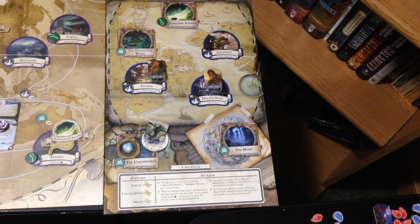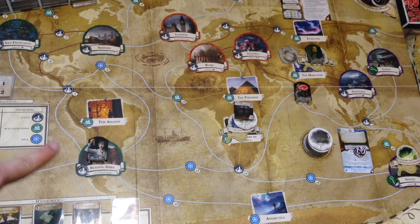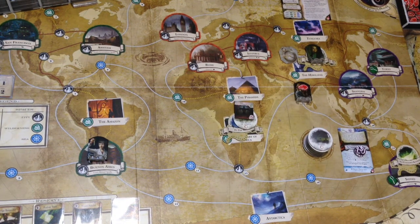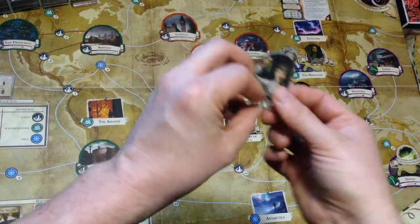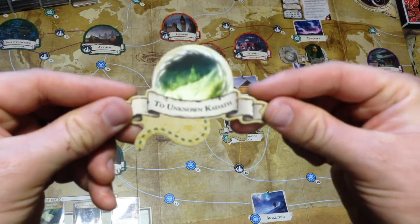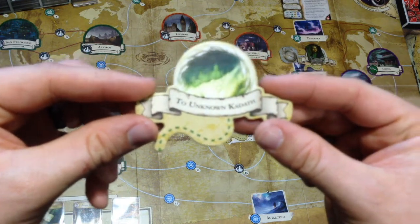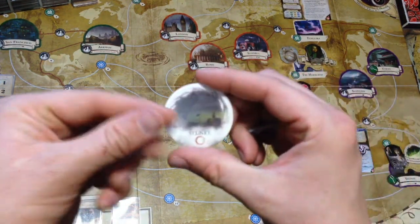Last up is Kate Winthrop, so we'll go back to the main board. Here we are in Buenos Aires with Kate Winthrop, our new investigator. For her first action, she's going to take a ship ticket. For her second action, she's going to spend that ship ticket to travel all the way over to Sydney. Sydney has another one of these dream portals that says 'to Unknown Kadath via a local path.' So she's going to travel to Unknown Kadath.